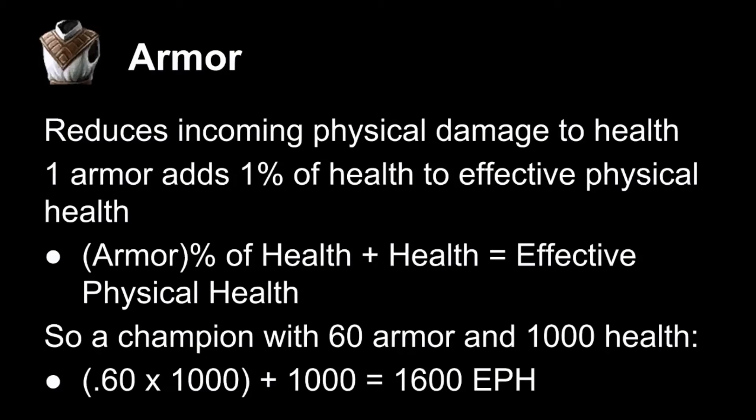Armor gets a little more complicated with some math. Each point of armor adds 1% of health to your effective physical health, essentially shielding incoming physical damage. You can calculate this by taking the armor value, multiplying it as a percentage to the champion's health, and adding it to your own health — that gives you effective physical health. You can see the equation on screen. This isn't incredibly important to know in-game, but it's useful to understand how it's calculated.